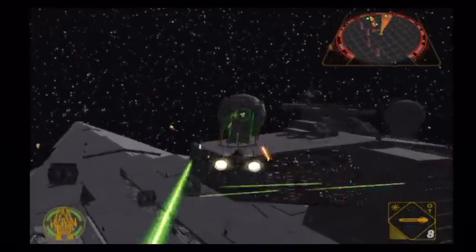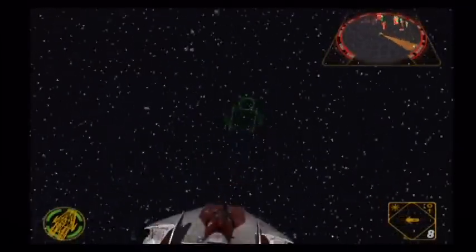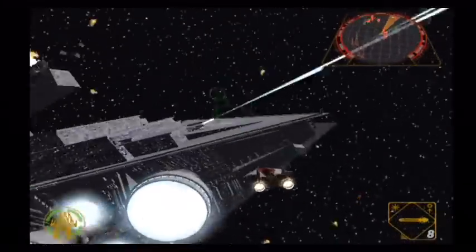Rogue Leader, this is the frigate. We're under attack. They're going after the frigate. We've got to protect the frigate at all costs. One down, two to go.